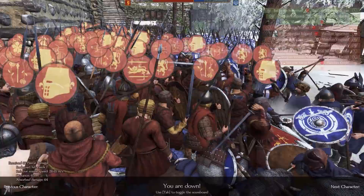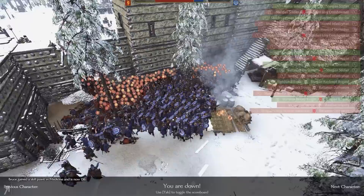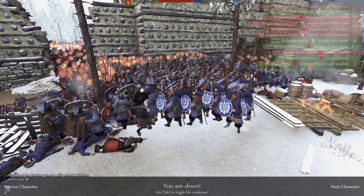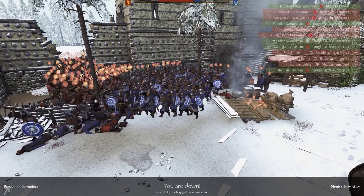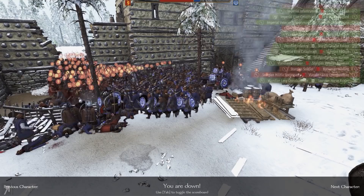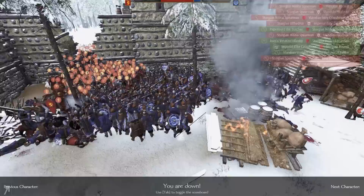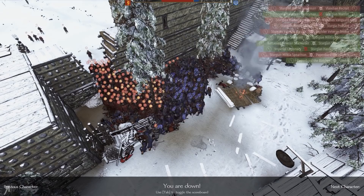I got shot in the neck somehow — I don't even know what killed me. I'd like to see more natural movement from units when you're attacking them. For example, in a flanking situation, a neighbor blocking for their friend with a shield every single time would require enormous coordination in real life. I just want the game to be the best it can be, and giving the player a feeling of natural immersion is something Bannerlord has done well so far.